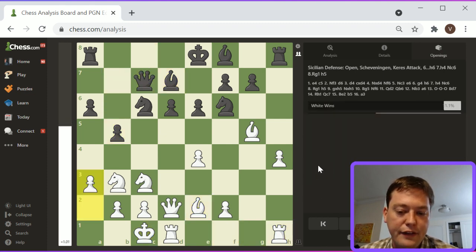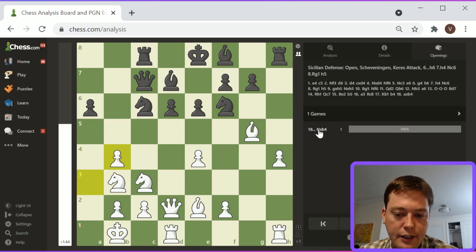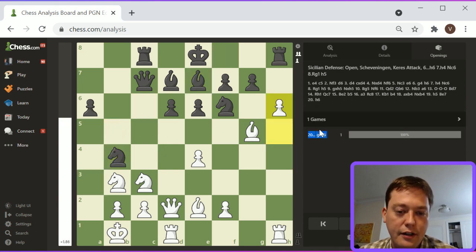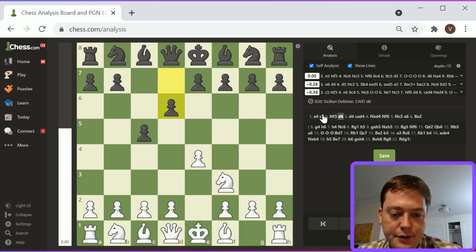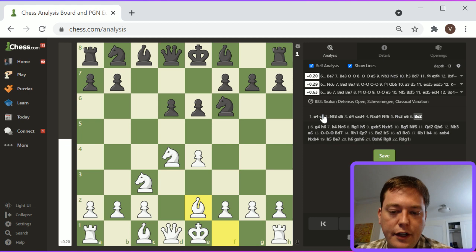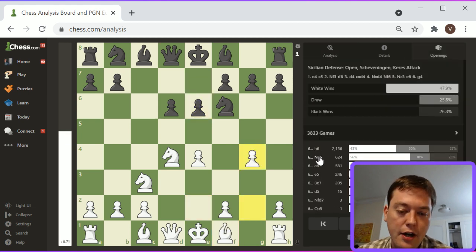At this point, Black is better off castling queenside, because if the Rook gets played to G1, that's really bad for king safety on the kingside. But now I think this opening has basically prevented Black from castling at all. I wouldn't castle here as Black. G4 is played with the idea of preventing — or basically causing Black to be under a lot of pressure if castling kingside. It's committed so early that Black cannot castle kingside entirely.